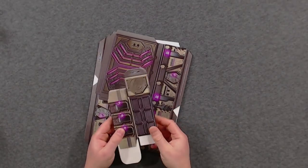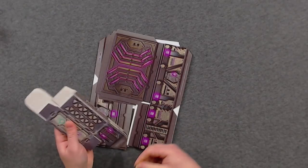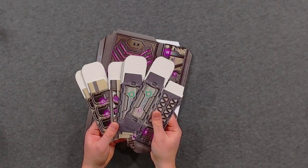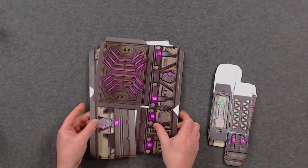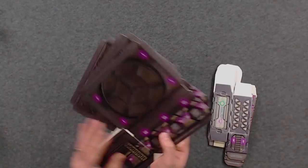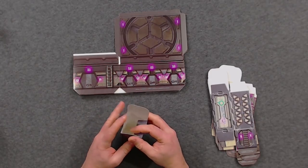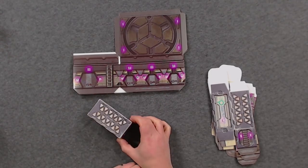Speaking of which, let's look at the cardboard scenery. You might be thinking it won't last long, but when you're just starting out you won't have anything, and this really does get you up and running. There are six smaller buildings or containers and four bigger ones, and they go together really easily — just folding cardboard boxes that flip around to give you scenery ready to go.